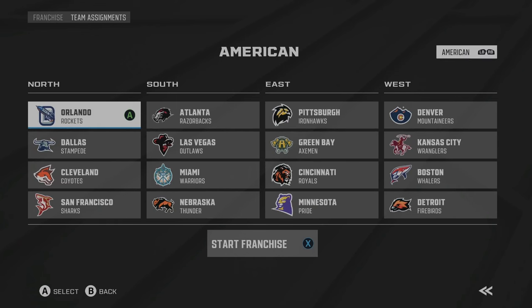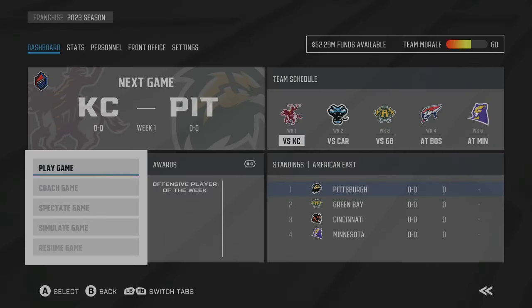You can customize all the divisions within the conferences. We're going to start a franchise with a random team — looks like Orlando. You can play the franchise games as you normally would, controlling the game, playing as a coach, spectating, or simulating. The huge improvement from previous years in Access Football is what comes next.